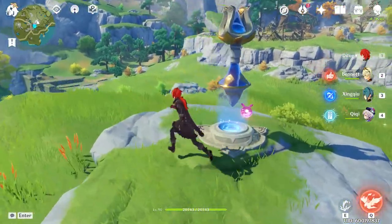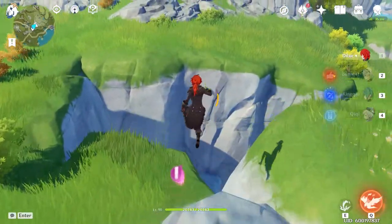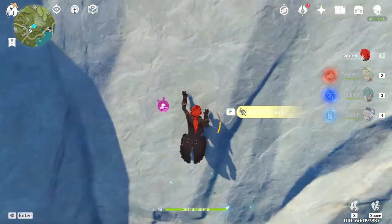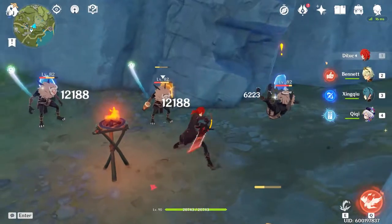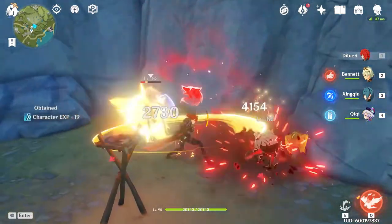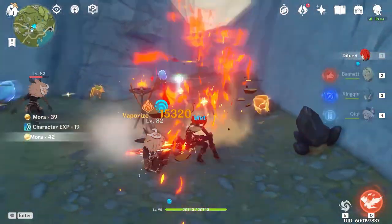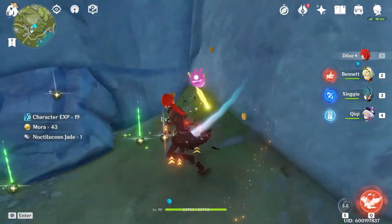First off, go south of Wu Wang Hill at that teleport point and immediately just turn around. You're gonna see some Violet Grass — pick it up if you want, that's for Qiqi, she definitely needs a lot of that. You're gonna see some Hilichurls over here and you're gonna be able to pick up some Core Lapis and some Noctilucous Jade, so just pick up everything you can. The amount you can pick up from each of these little deposits is one to three, so make sure you get lucky.